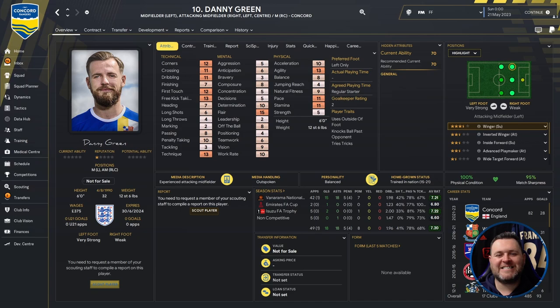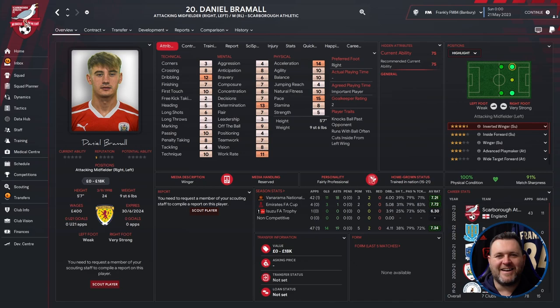Next is Danny Green — midfielder left, attacking midfielder right, left or centre, or midfielder right or centre, who plays for Concord. He's 32 years old, six foot tall. He has first touch of 12, corners of 12, free kick taking of 13, technique of 13, and flair stands out at 15 in the mentals. Good stamina, pace, agility, and acceleration of 10. He's bounced from Thurrock to Maidenhead, Margate, Wildstone, and settled at Concord. In the sim: 42 games, 15 goals, 18 assists, average rating of 7.21.